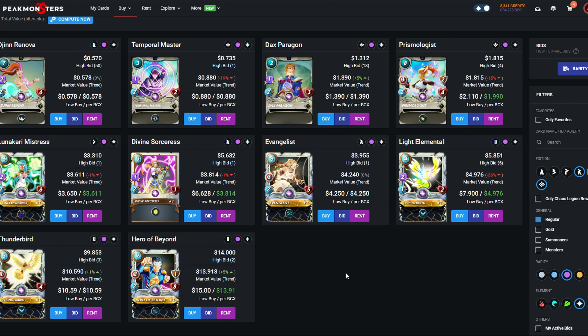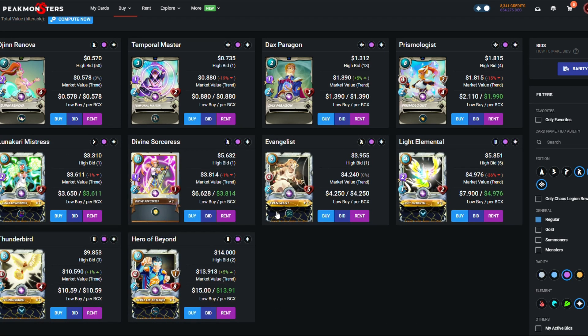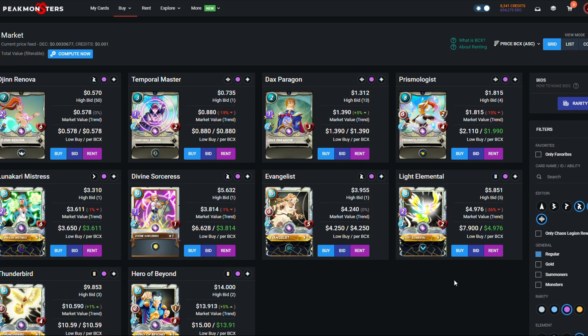I wouldn't say skip the Untamed cards like Thunderbird, Hero of the Beyond, and Light Elemental — they're just a bit too pricey. If you want to go magic life, which is what I play, you typically play Mother Kala, put in a tank, then Jinn Renova, a Mistress, maybe a Dax Paragon, and blast your way with magic and high HP to win. Alternatively, if you like General Sloan and playing archers, you'd pick up an Evangelist and a Prismologist instead of the Jinn Renova and Mistress. We've only spent nine dollars so far, so you could even pick up both styles.